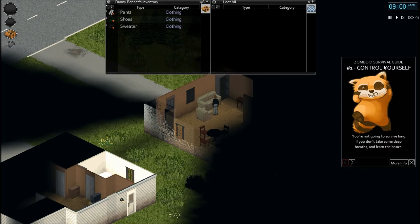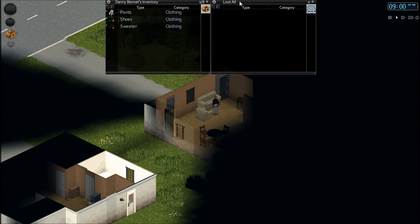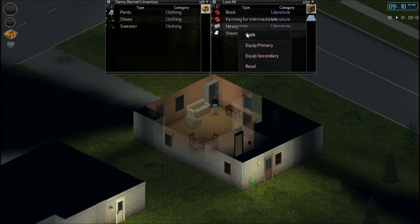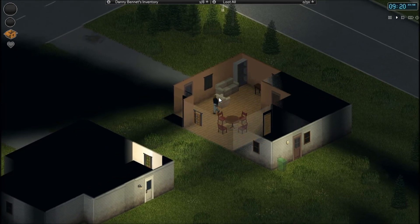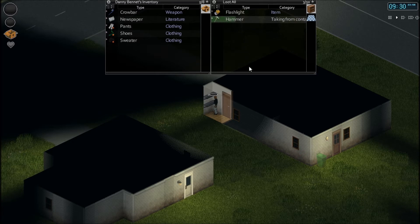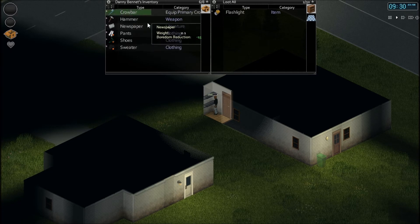This is new — the survival guide shows up automatically, but we're semi-professional so we don't need that. We've got pants, shoes, and a sweater. I don't like the sweater. Starting off in a relatively big house. I'll grab that, leave the farming for now — just a newspaper in case I get bored. Still don't have any music control options. We have a crowbar right away — gonna grab that. Don't want the flashlight; it'll probably get me into trouble. So we've got a crowbar and a hammer.